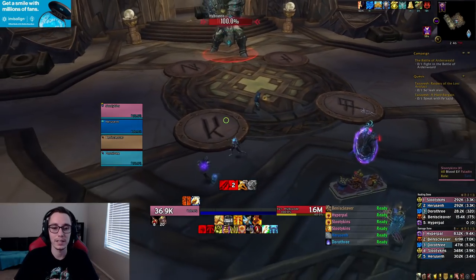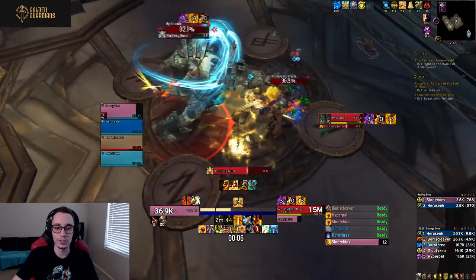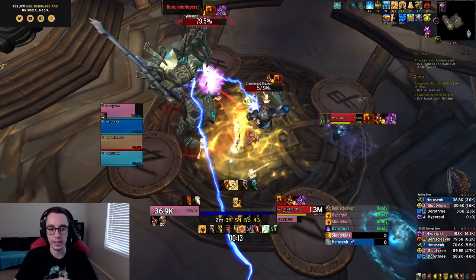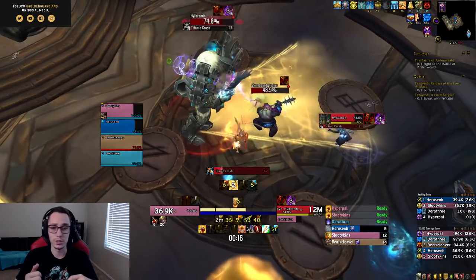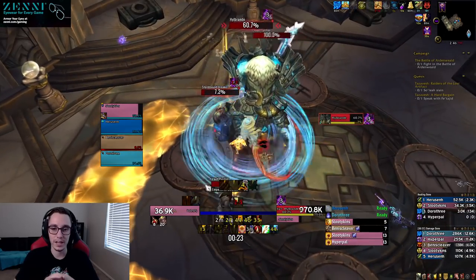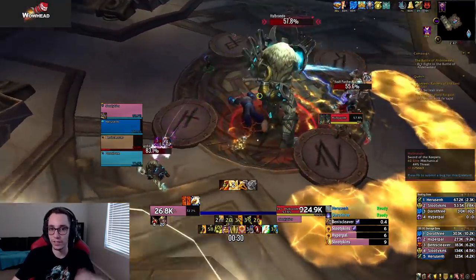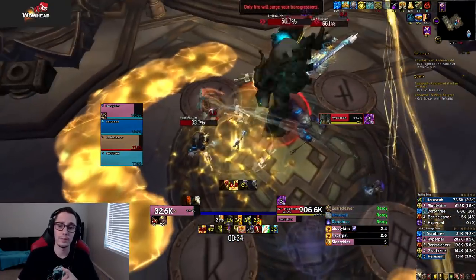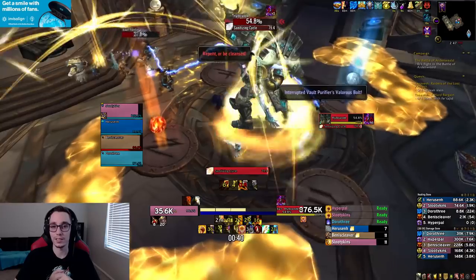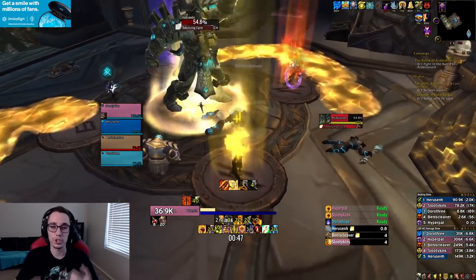Next is Hylbrande, the Legion boss you teleport to. This one is tricky because it requires every person to work together on a mechanic that only one person can see. Phase one has telegraphed mechanics like frontal AoEs, and two types of adds: the first type randomly casts an AoE that must be interrupted or everyone takes damage and gets stunned. Anyone targeted by the fixate — a laser beam — should be kited around the edges of the room to preserve usable space.